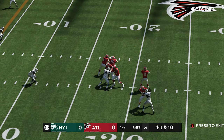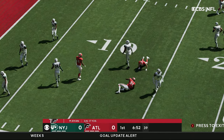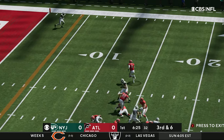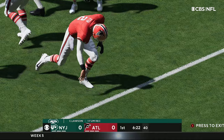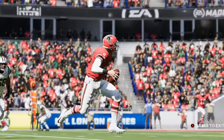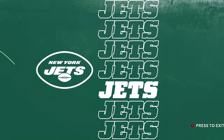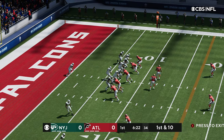Ryan has all day to throw and finally connects with Patterson in the left flats, bringing up third and six. Ryan can't find anybody open, he's down inside the 10 and he fumbles the football. He got hit by Carl Lawson, who picks up the football, and now the Jets have stopped the Falcons' threat inside the 10-yard line from the 7.